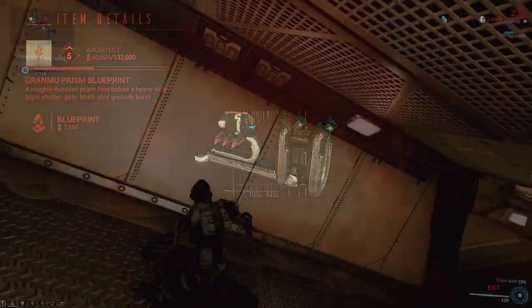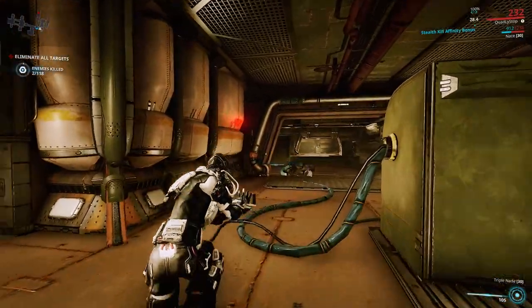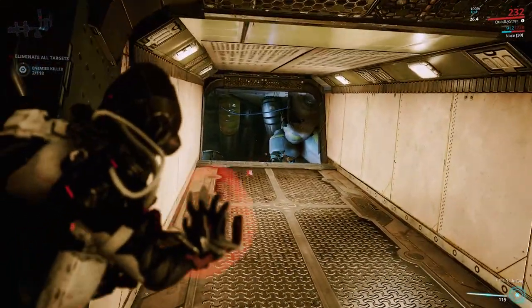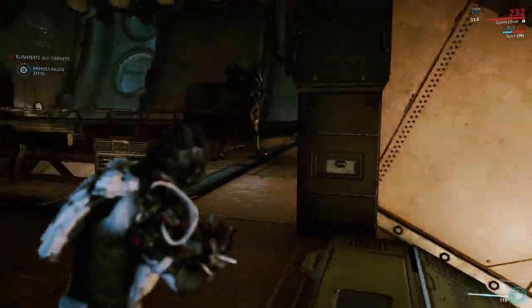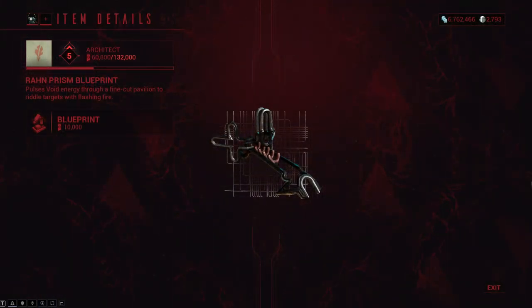The third prism is the Granmu prism. Granmu prism is a three-burst grenade launcher which deals a good amount of damage, but you need to be precise and lead your shots. One burst drains 15 energy with quick energy regen, and it is also great for Eidolon hunts.